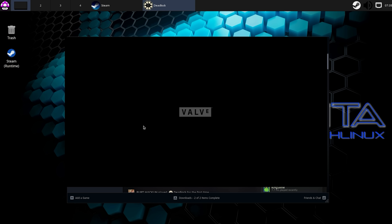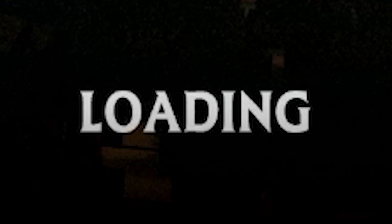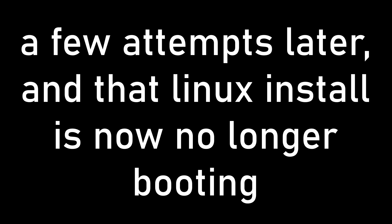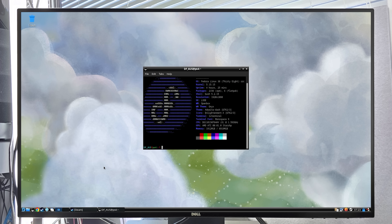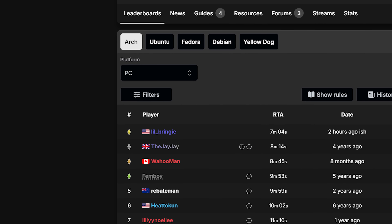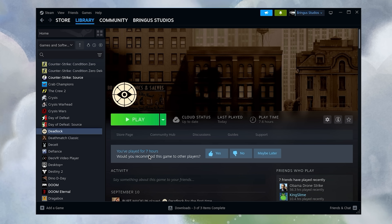Attempt number two. Was that MangoHud screwing it up? Man, this is giving me CS2 flashbacks right now. Is it gonna do it? Our SSD upgrade does not appear to have contributed very much. The mouse has stopped. Wonderful. We're back — this time with Fedora. Hopefully we will not break the Any% record for ruining a PS4 Linux install again. You've played for seven hours. Very little of that is playing, I assure you.